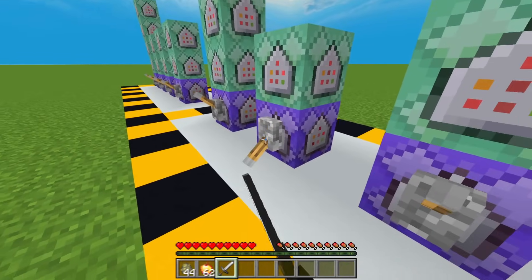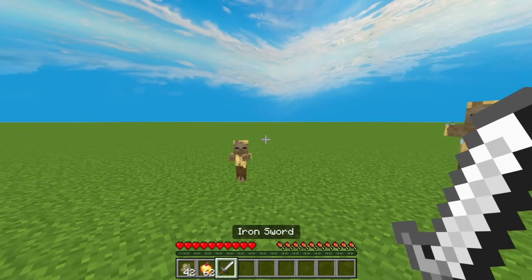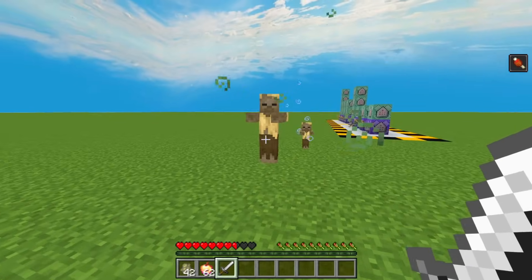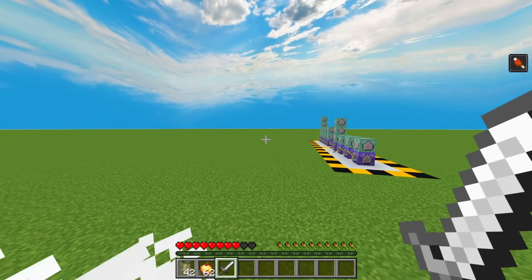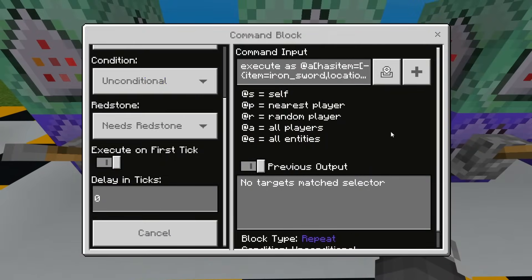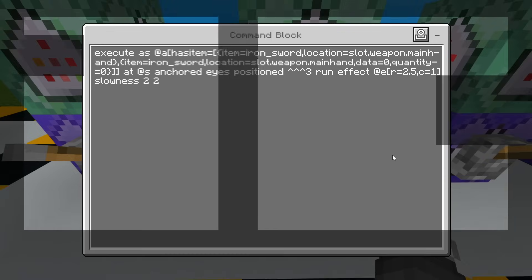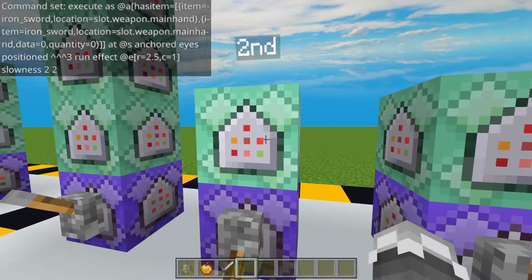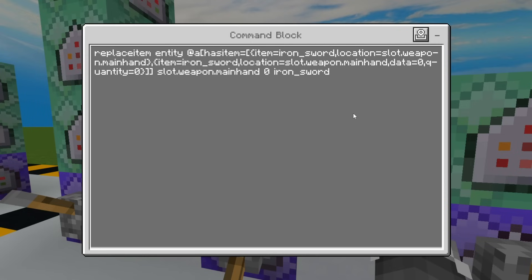For the third example, this one will apply a slowness effect to the entity that the player hit. Now for the commands, it is kind of similar to the previous example. The only difference is the command after the run part. Here you can modify the effect that you want to apply to the entity that you hit.